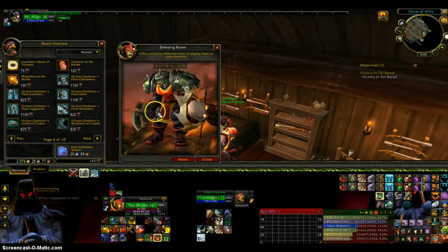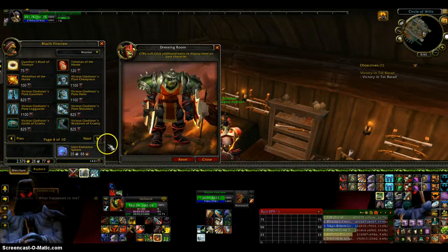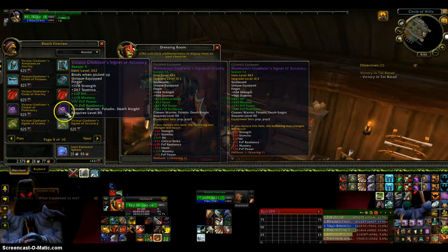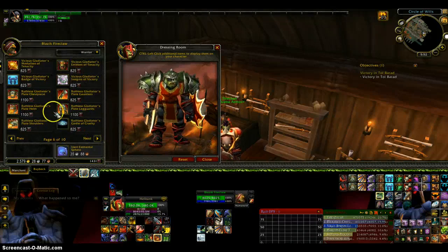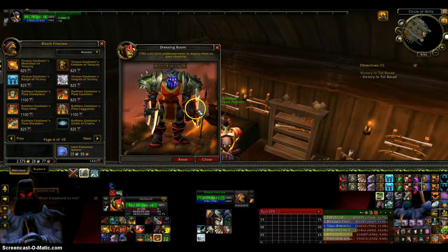If you don't know how to preview gear, you just press Control and then it should show a little magnifying glass. Then you just click on it and it will show the appearance right here, so you can see what it looks like — because sometimes the picture isn't really that good. So you can just click that.